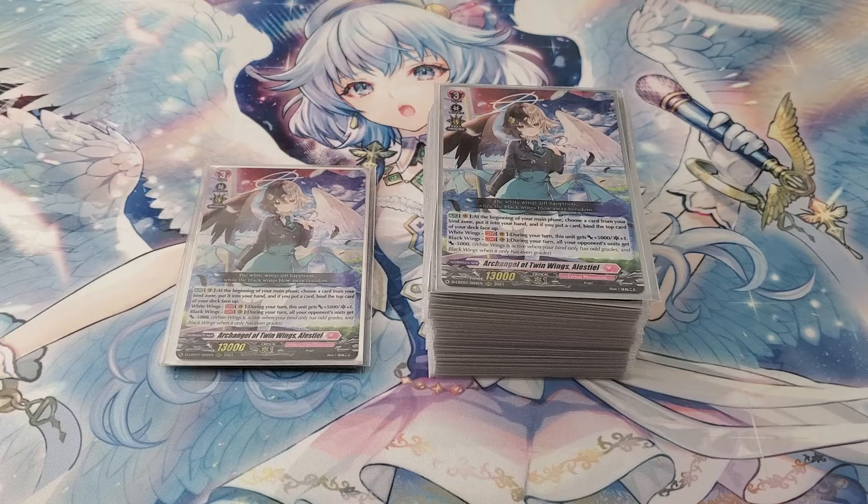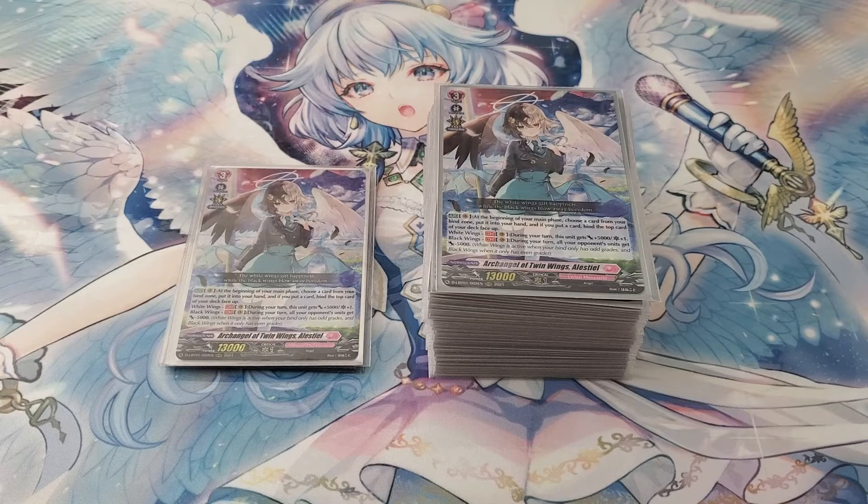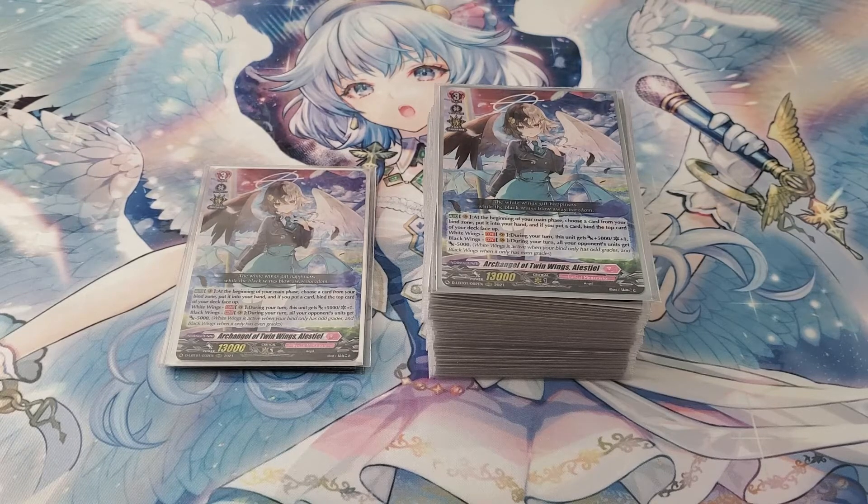So I see Blackwings having more interesting plays and interactions. How does the wing mechanic work? Since I mentioned Black and Whitewings, you have multiple ways to build this deck. One way is Whitewings, where you play mostly odd grades to get your Whitewing abilities, and Blackwings where you play mostly even grades. By default that has more consistency because 16 of your cards — your triggers — are already grade 0s, which are even grades. But it can create a problem where your main deck is filled with grade 2s, so you'll be lacking in boosters.